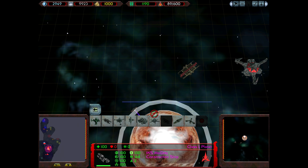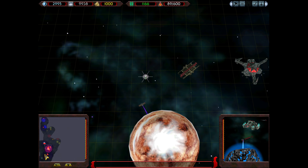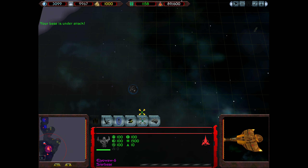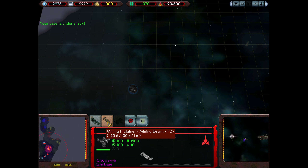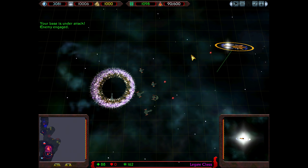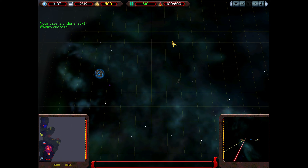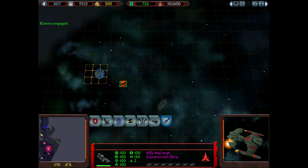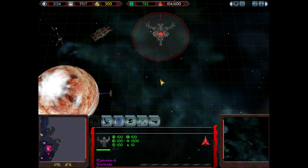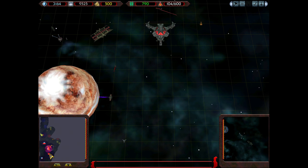Let's get ourselves the research center here. And another disruptor cannon here. There are also latinum nebulas here, but I'm not too concerned about those. We're kind of low on population, but once we colonize this planet here, we should be in a bit of a better spot.